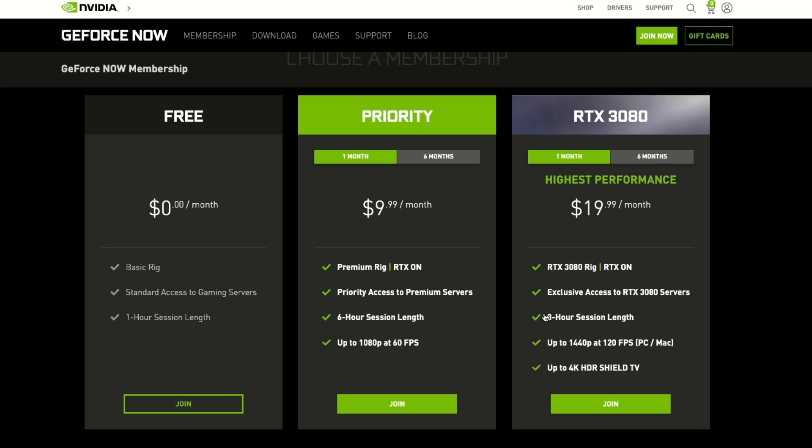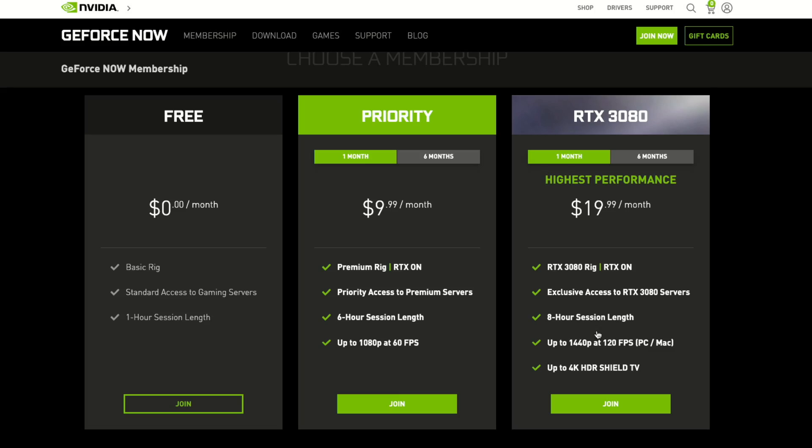The maximum resolution out of the priority tier is 1080p at 60 frames per second. The 3080 tier comes in at $20 a month, but you get a better deal if you buy it in six-month increments. Certainly a lot cheaper than buying a 3080-based GPU at the moment, but still a big jump in price over the priority plan. You do get a longer session length — eight hours per session — though you have to log out and log back in if you hit that eight hours.